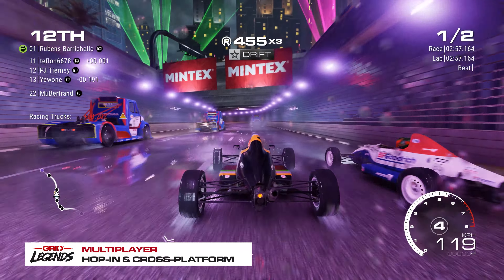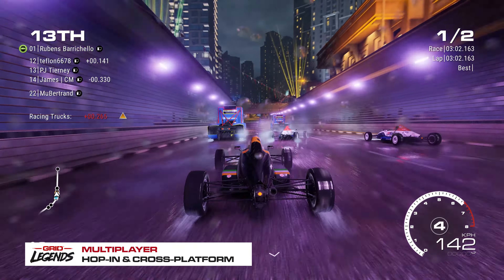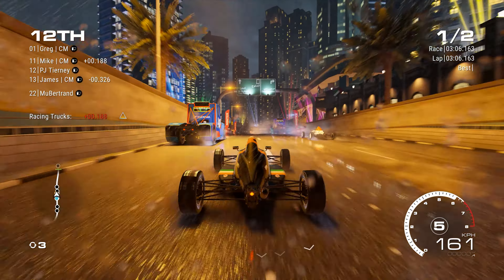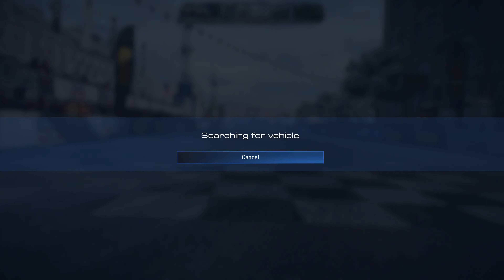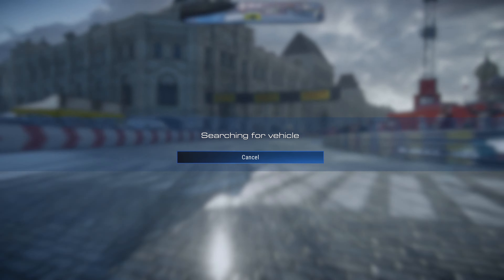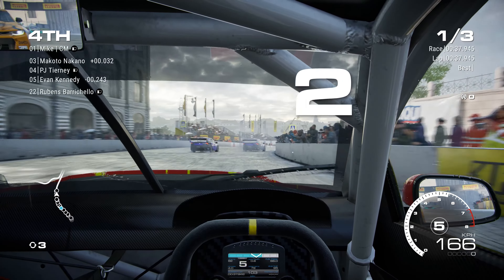You're gonna have a great time with multiplayer in Grid Legends, and the good news is that no matter which platform you're playing on, you'll be able to connect with friends and other drivers through cross-platform. Hate waiting around in lobbies? If you see a friend online that you want to join, you can hop right into their race with just a couple of button presses. You'll take control of one of the AI drivers right away, meaning less waiting around and more time doing what matters – racing.